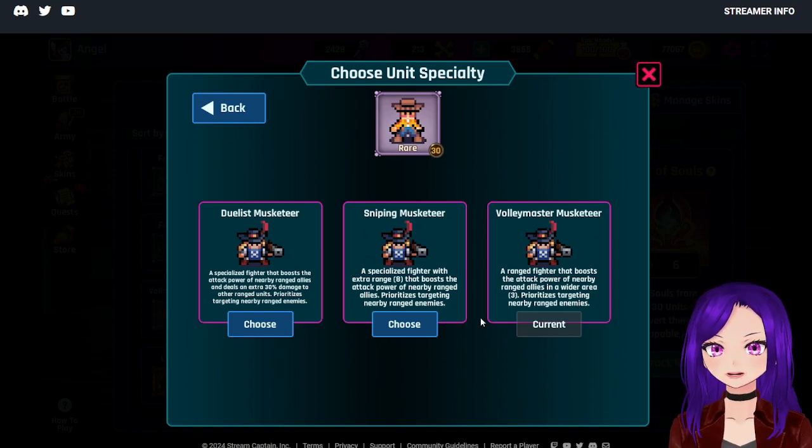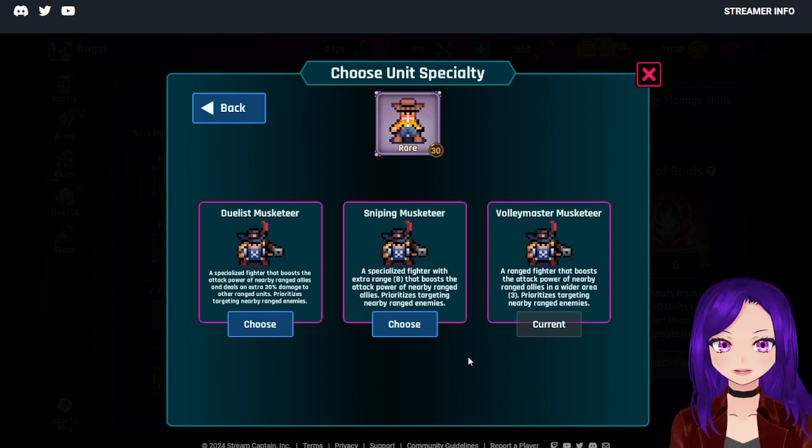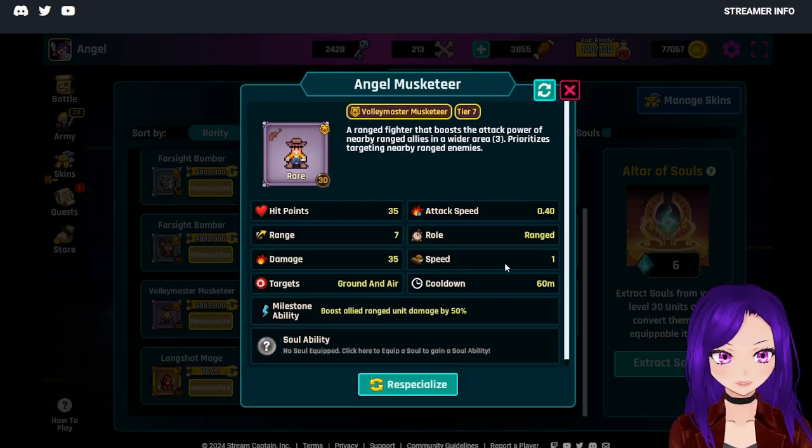Where would I place these guys in a battle? I would place them in between the other ranged units, preferably next to an artillery or a bomber so that they benefit from its 50% damage buff.